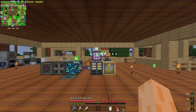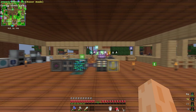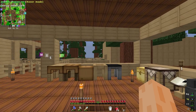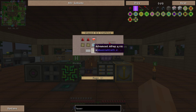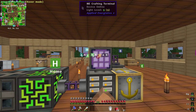Hi everybody, Oli here aka SecretNimbus. This is another episode of Test Pack Please Ignore 2. So at the end of my last episode I had been doing a little bit of bee breeding, but before I get back to that, what I want to make at the beginning of this episode is a mining laser. I suddenly remembered that I fancied making one of these, so we're going to crack on and try and make one now.